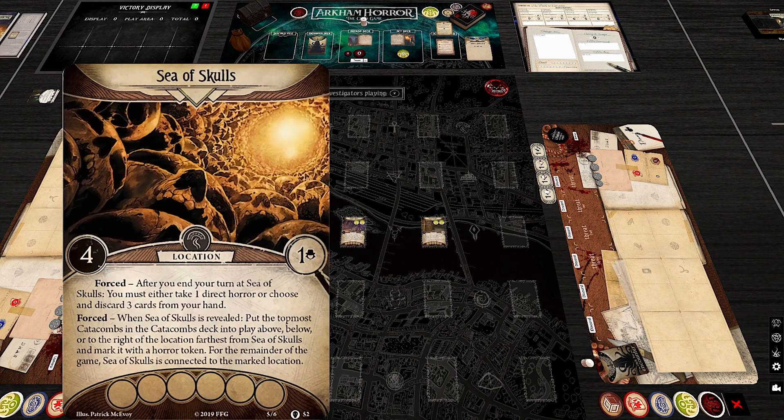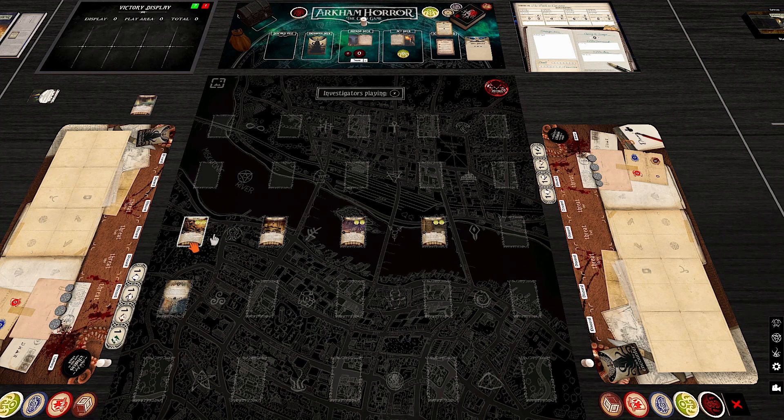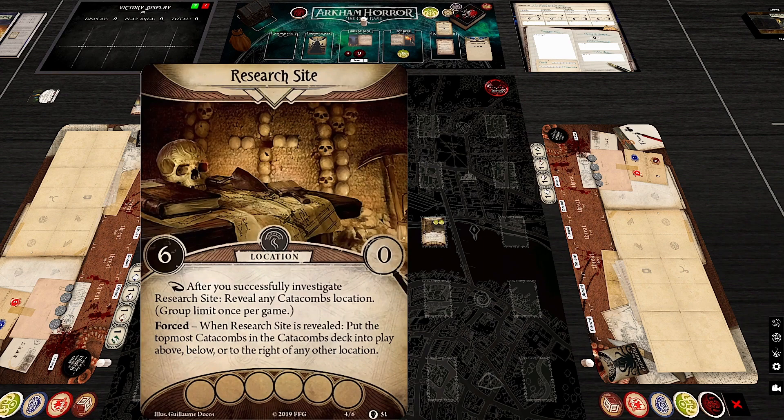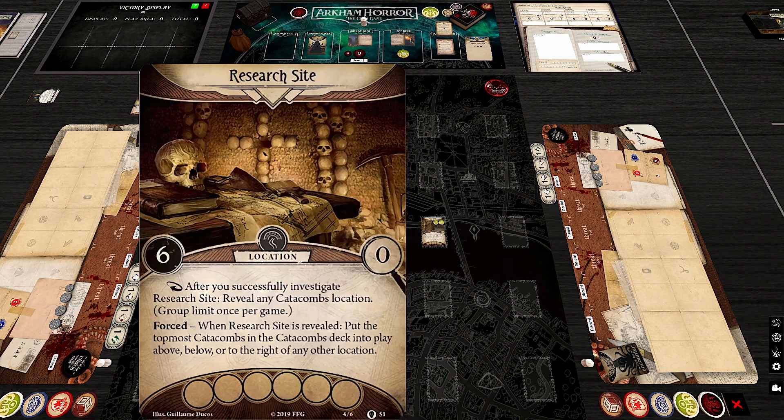New location: Sea of Skulls. When you end your turn there, take one direct horror or discard three cards from hand. Unusually, it connects back to another location — it places the topmost catacombs location above, below, or to the right of the location farthest from it, marked with a horror token, and connects to it. This adds variety by potentially warping the Tomb of Shadows to an unexpected position.